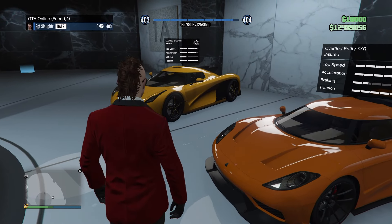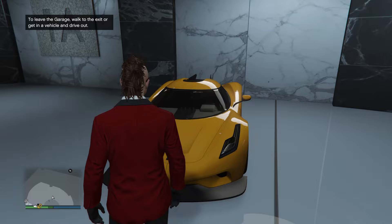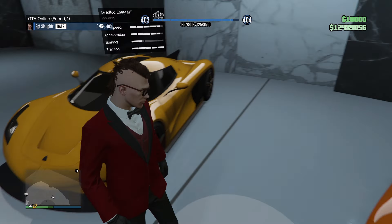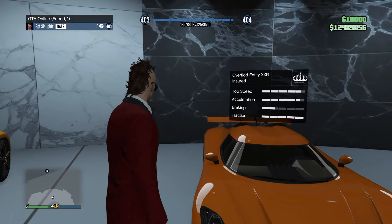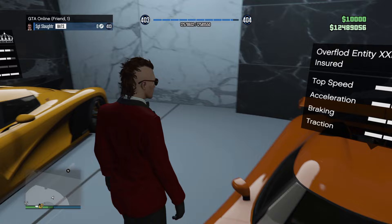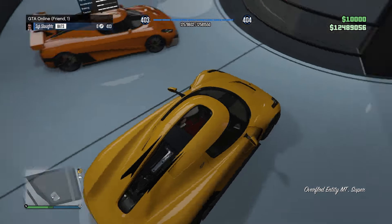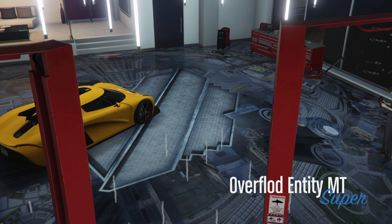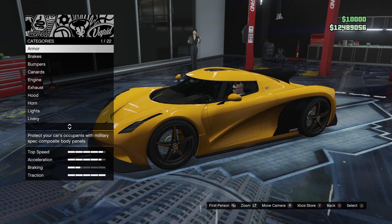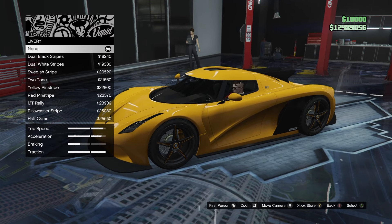So these are the two cars we're going to be customizing today — two kind of similar cars. The one I was 100% going to customize was the Overflowed Entity MD. I accidentally bought the XXR when trying to purchase the MD, but it's okay, not the end of the world. We'll hop into this thing and it already looks so, so cool. But we're 100% going to modify it and try to make it look even cooler. I'm not really too sure what kind of liveries or colors we're going to be popping onto this thing.